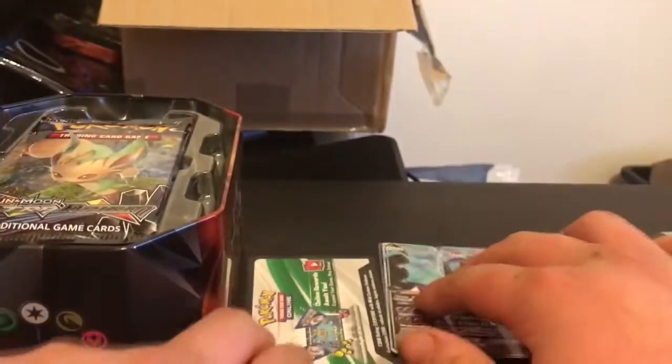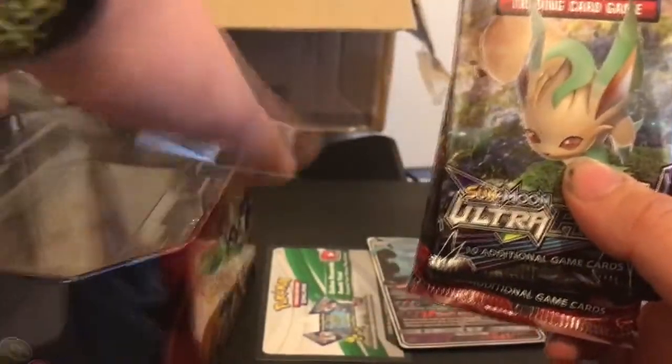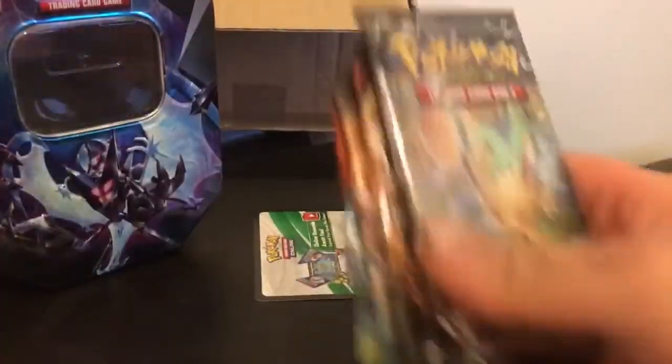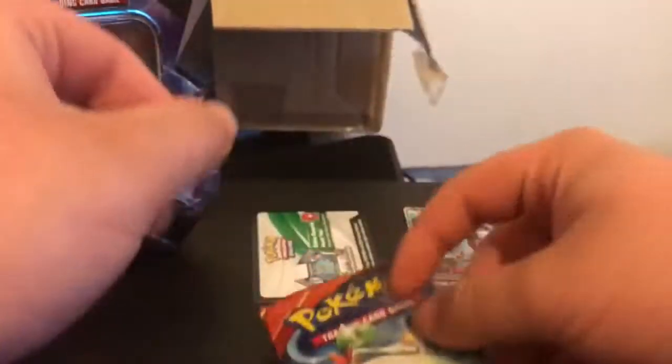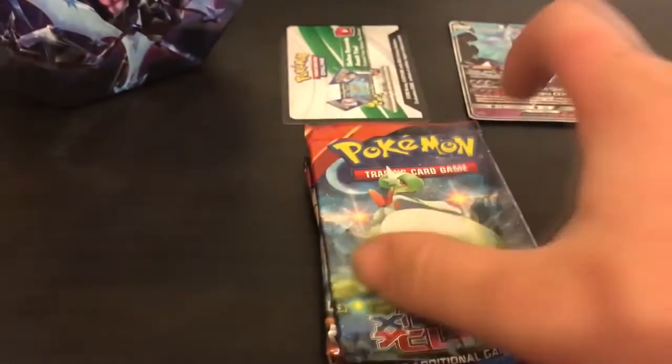We've got four packs: a pack of Ultra Prism, Crimson Invasion, Steam Siege, and Primal Clash — awesome! I know a lot of people have been getting Fates Collide, but I'm actually getting Primal Clash, which is great. I'm going to mix them up and shuffle them around for some randomness. Starting off with Ultra Prism — hoping we can get some good cards.